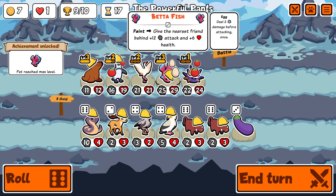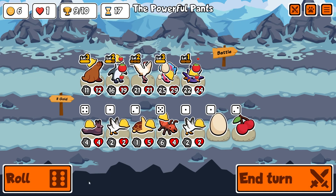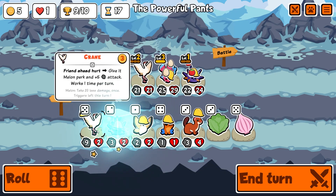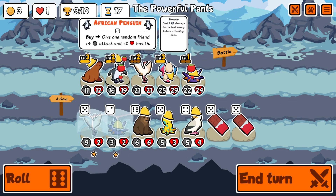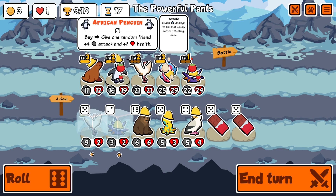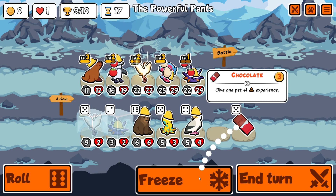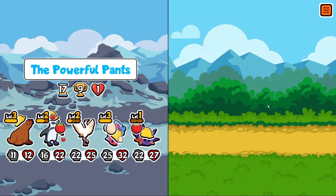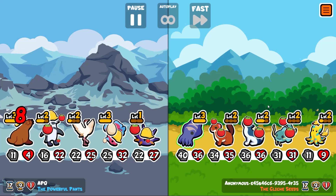We're starting to match against people with tier five and tier six pets across the board, and I'm here with tier two, tier three, and tier four. It's my own fault but I've enjoyed this one. The better fish will give plus twelve plus six. I don't have anything that's really going to help but I'll freeze them in case I make it past.